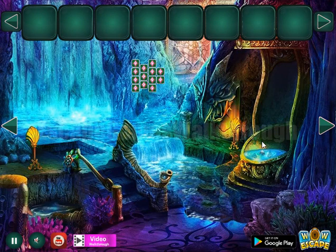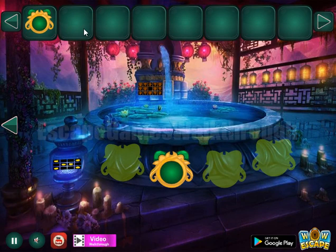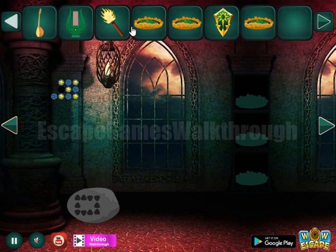Going to the left. And this is a strange emerald. Maybe we can put it here. Yes. And we've got one more strange item. So we can leave it here.